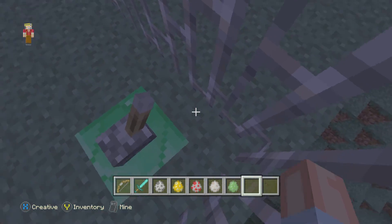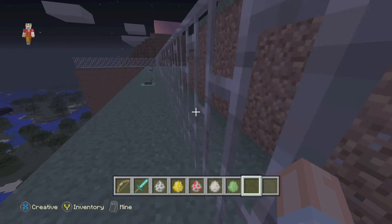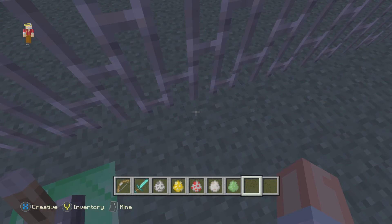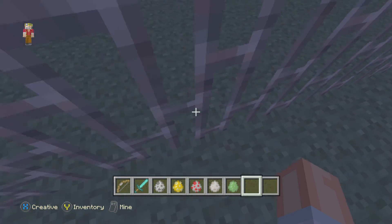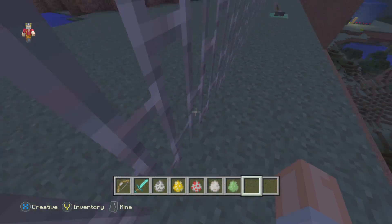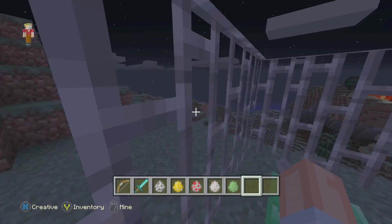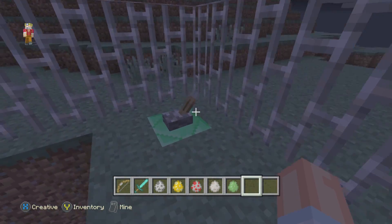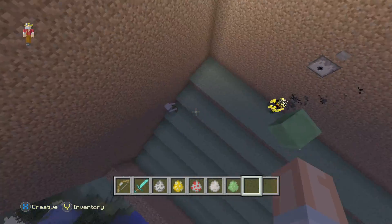I will now decide which order I pull the levers. Last time we went evens and odds; now we're going to go odds then evens — so lever one, three, five, then lever two, then lever four. We're going to start with lever one.